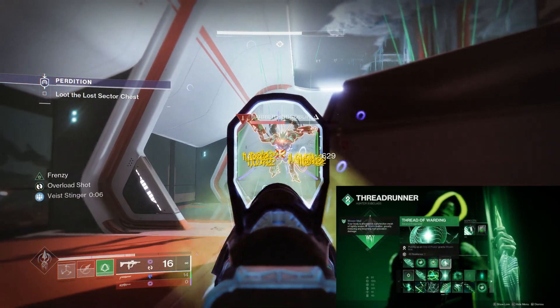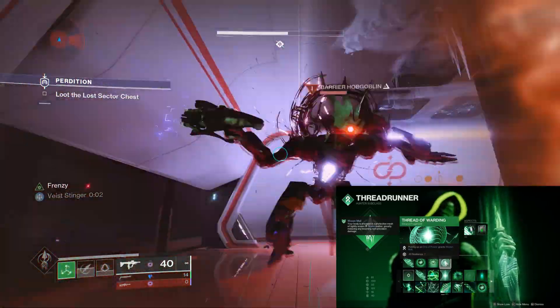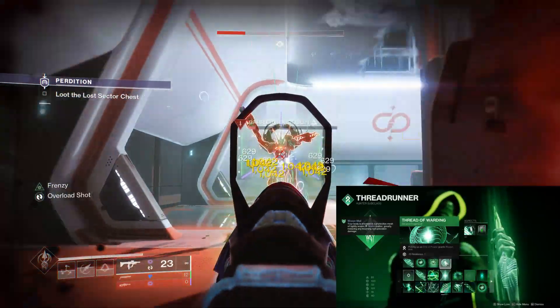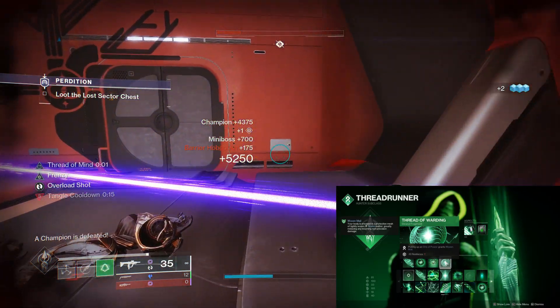The last fragment is Thread of Warding — picking up an orb gives you Woven Mail, which is an insane damage resistance. I don't know the exact number but I think it's above 80%, which pairs really nicely with the artifact mods we have.